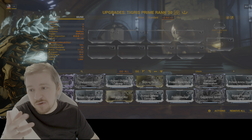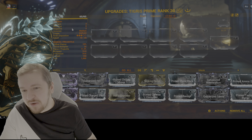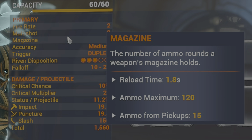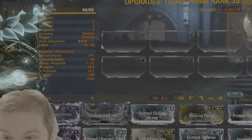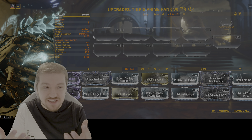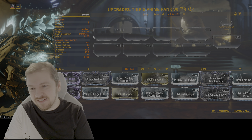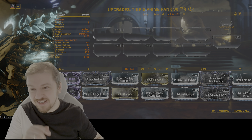Fire rate is two, magazine is two, accuracy medium. What I wanted to point out here is the reload on this one, which was 1.8 seconds — still 1.8 seconds. Ammo maximum doesn't really matter all that much. Trigger duplex like I explained earlier, and curiously enough, Riven disposition of three out of five. I am so happy to see that this one still has three out of five, because it means there must be some players out there that still play with the Tigris Prime. That, and also the fact that DE hasn't updated the Riven disposition in a long while — and trust me, all you Incarnate fans out there, you don't want them to do that. At least not yet.